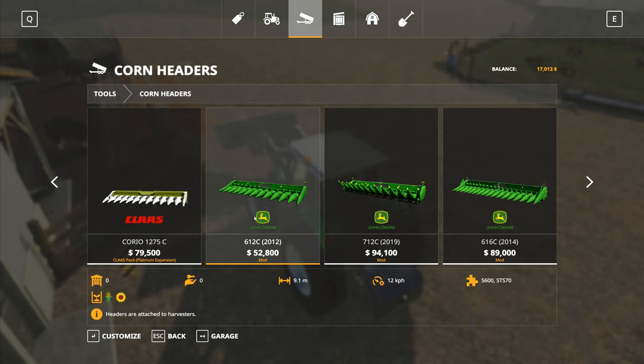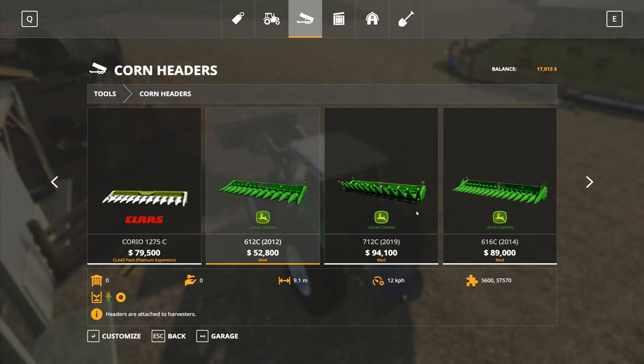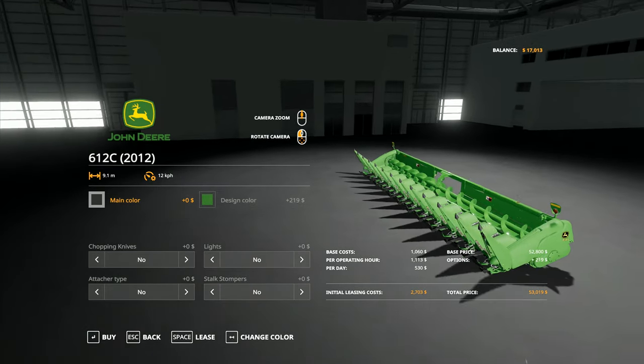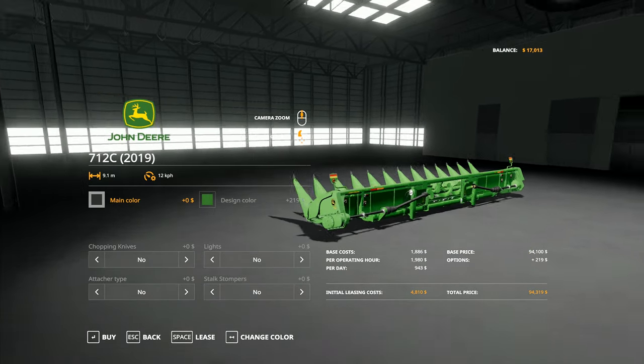There's a 9 meter corn header there. I don't know what the difference is between these - that one just looks shinier, 2019 vs 2012. It's an older type I suppose, that one folds up. That one's $52,000, it's 9 meters wide. Is there a difference in speed? No, there's no difference in speed. So in order to make these things worthwhile in the game - that one folds up - but if you look at the actual money there's $40,000 difference between those.